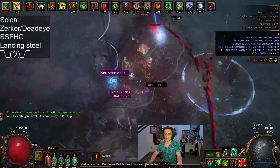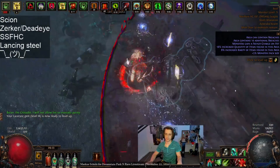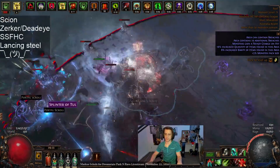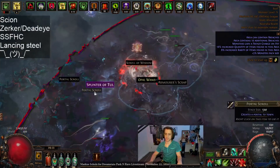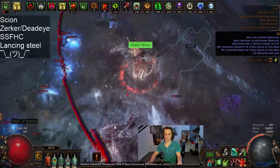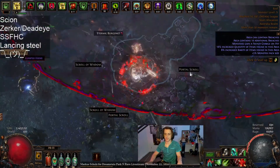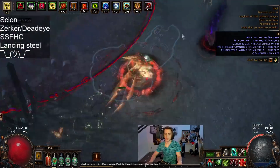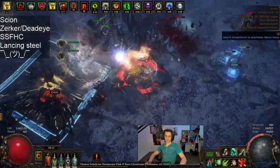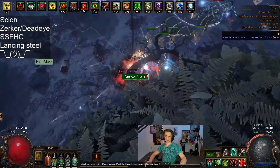The build I chose to try was something pretty hipster and pretty dumb, which was Lancing Steel Scion, because I've got to try something a little bit different — can't just play another normal build. I've got to go with a hipster ascendancy so there's less competition in it. We went with Scion and the idea was to go Berserker and then Deadeye for Lancing Steel, so we get more damage, more projectiles, accuracy, pierce, and stuff like that.